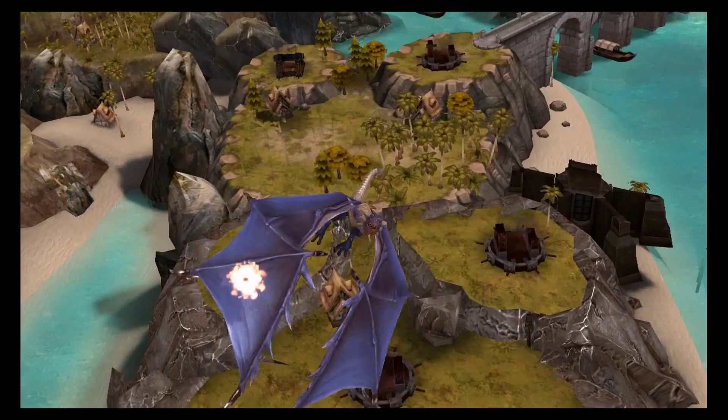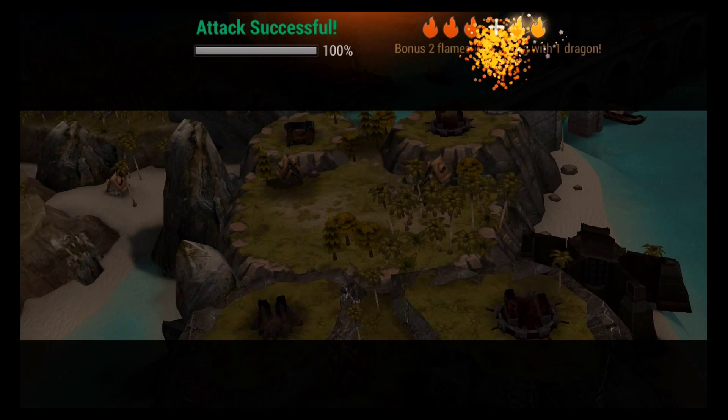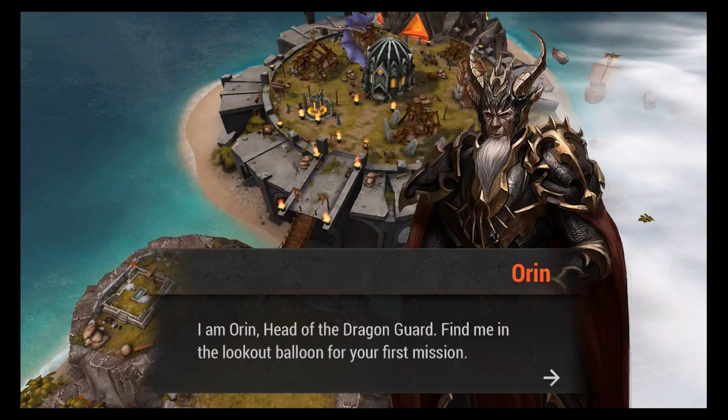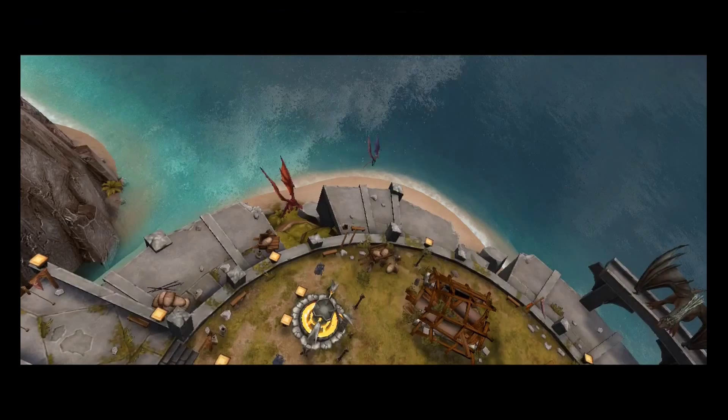Another base down. Now we're meeting our Dragon Guard — this guy is basically going to give us missions that reward us with egg tokens. Defeat two enemies and I get 20 egg tokens, so we'll go out and attack.